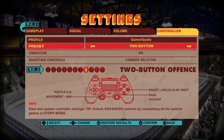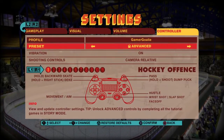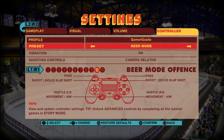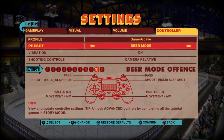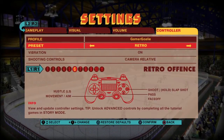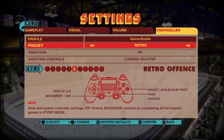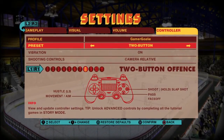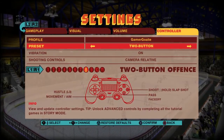The controller is one thing they're working on. You have four different modes: retro, advanced, two-button, and beer mode. Beer mode is designed to play with one hand — you can hold the controller in your left or right hand, move a guy and pass and shoot with the bumper and trigger, while holding a beverage in your other hand. The retro mode is just simple Sega Genesis shoot and pass.